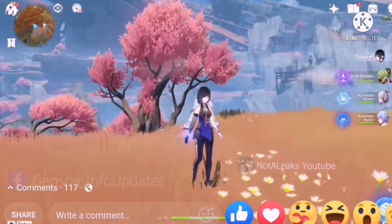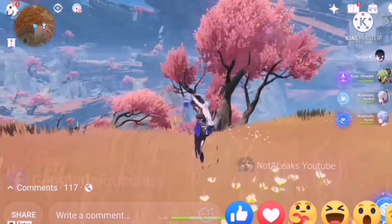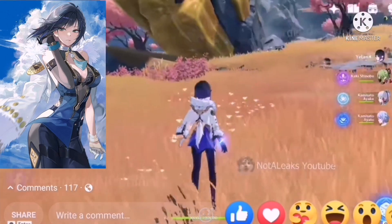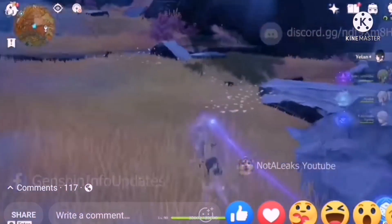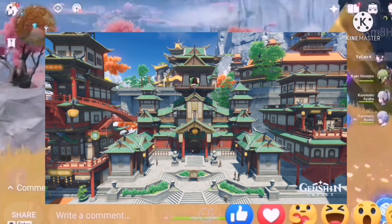Hello, what's going on guys, it's DanjorTV here. In today's video we will be focusing on the new character Yellen. Yellen is a 5-star Hydro bow user who will be coming in Genshin Impact 2.7 version. As a member of the Ministry of Civil Affairs, Yellen is frequently in the spotlight.